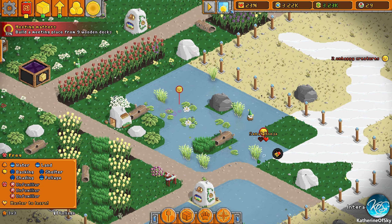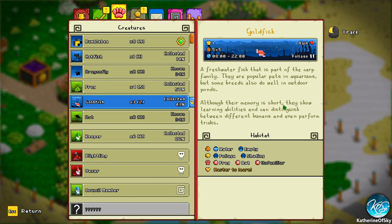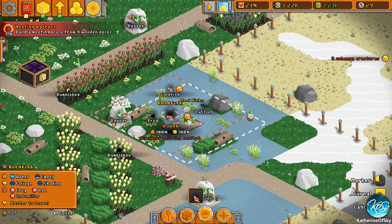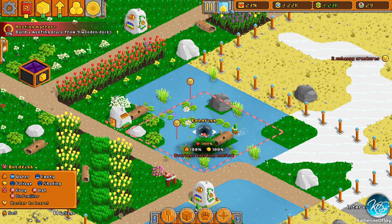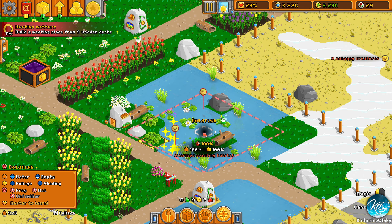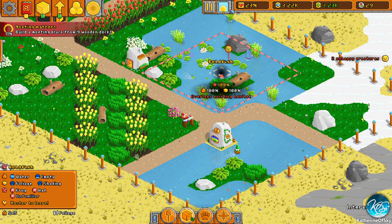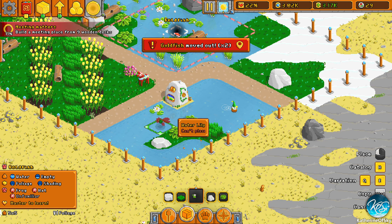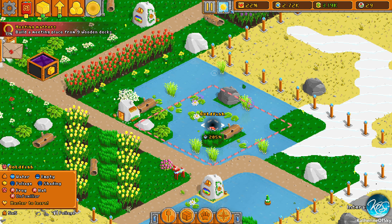I don't know why this is not working. What happened to your home? I don't get it — the only thing that changed was the frog. It's 100% on everything — why are they unhappy? It's all 100% and I don't know what to do to make them happy. Can I restore their happiness? I don't know — that's a little bit annoying.